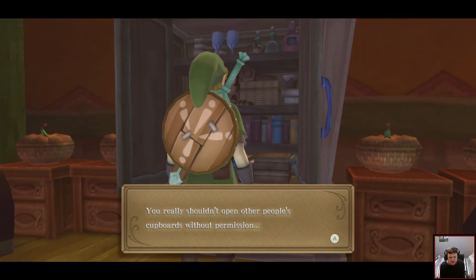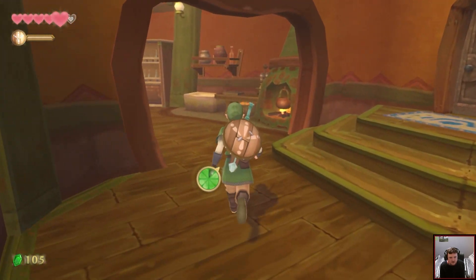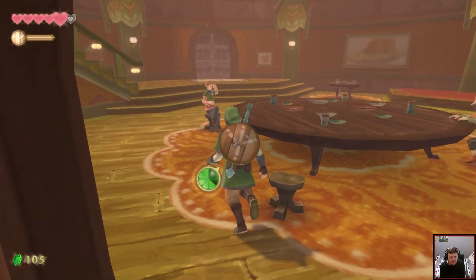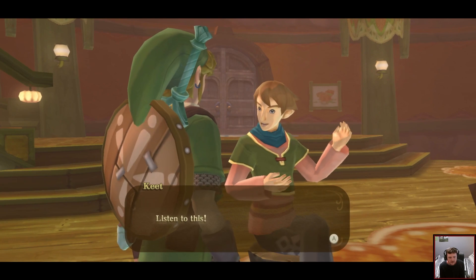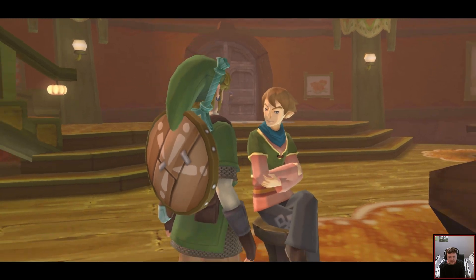You really shouldn't open other people's cupboards without permission, you scallion. Hey, listen to this — the old guy over there says he saw a demon. He's obviously trying to get Kina's attention, but he won't get anywhere using creepy lines like that.